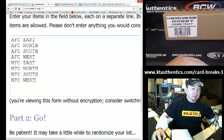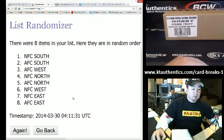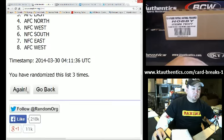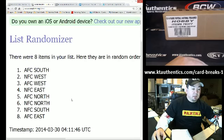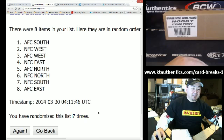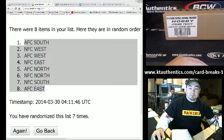All right, here we go. Here's the teams: AFC East, North, South, West; NFC East, North, South, and West. Going seven times, guys, seven times. The results are: AFC South, NFC West, AFC West, NFC East, AFC North, NFC North, NFC South, and AFC East.